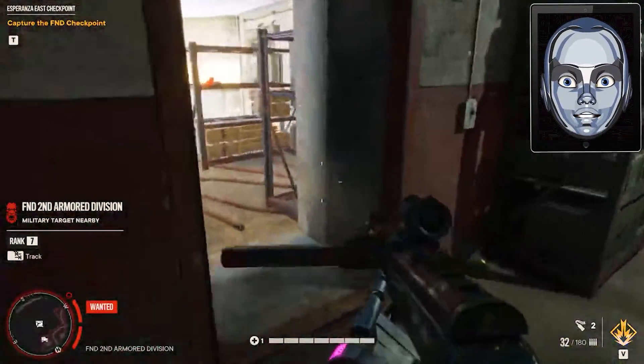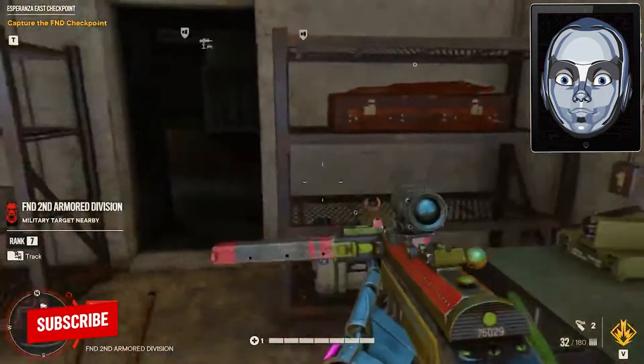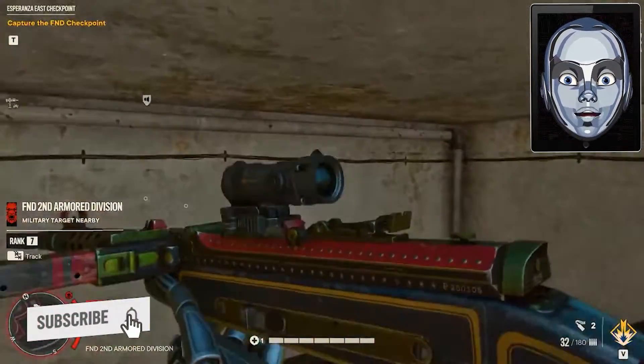There, you'll see a weapon box on a metal shelf. Open it to find the Streamline Modern submachine gun.